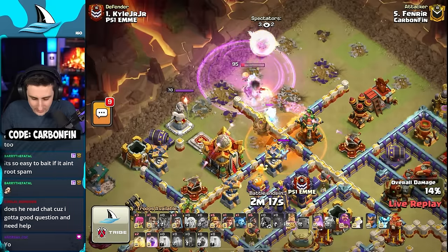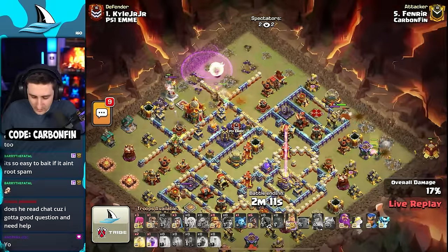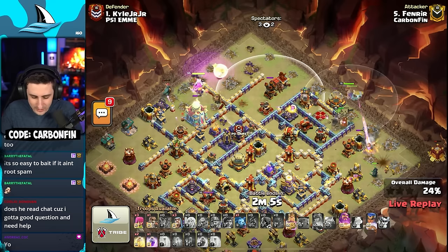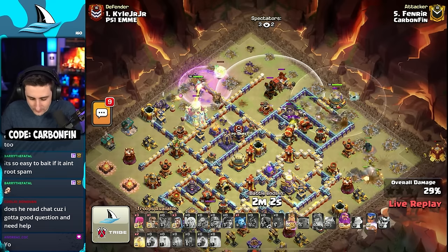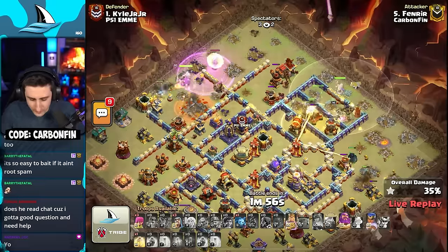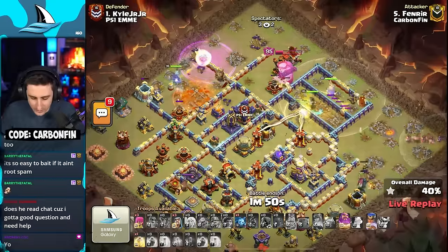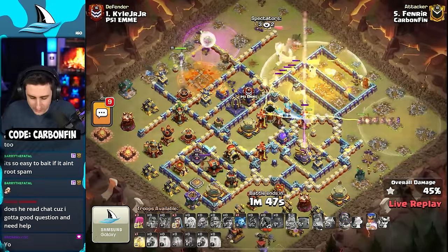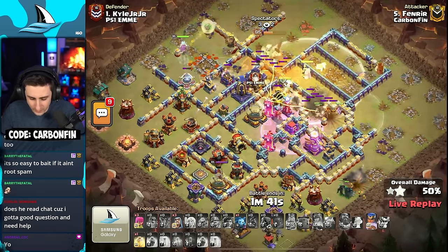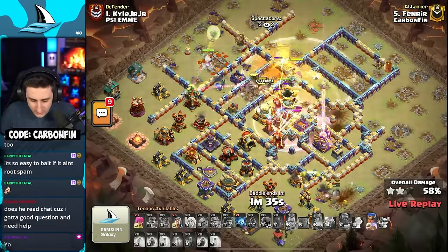Super minions hitting the ground, skeleton rages this queen up — that's a lot of damage to the head on her from the electro titan. The queen is trying to stay alive. He drops the root rider into the grand warden altar, sends the king and siege barracks off to the far right side. Super miners coming in — the queen needs to step her way into the town hall, keeping her alive. The air defense is picking off these healers one by one. Unfortunately he already popped the RC ability early to get hogs, which means the RC won't be able to use it on the back side.